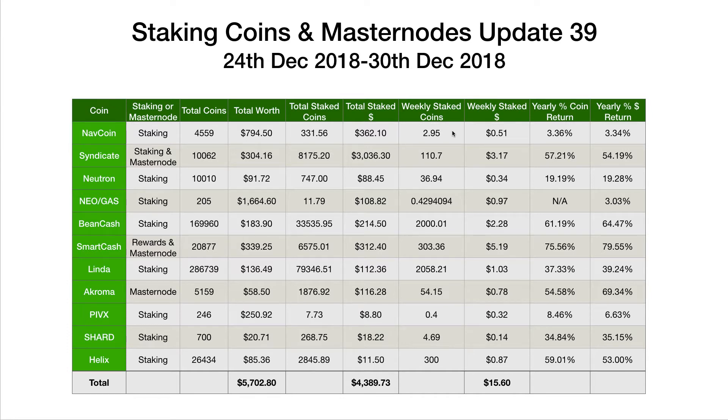Smart Cash: 303.36 worth $5.19. Smart Cash is a mixture of the monthly Smart Rewards which came in this week and also the Smart Node payouts. I also received about 100 coins on the 30th of December and we're not quite sure what that was. The Smart Reward payout came in on the 24th this month, but I received about 101 Smart Cash on the 30th. I'm not sure if it was a delayed Smart Rewards payout — it wasn't Smart Node payouts — but I included it in the figures anyway.